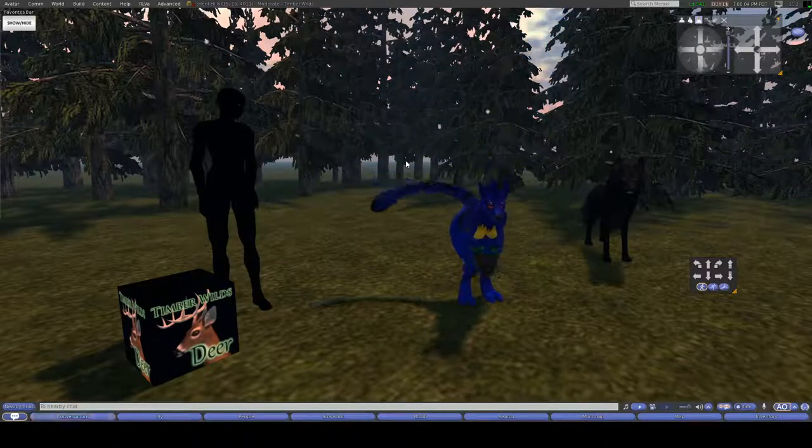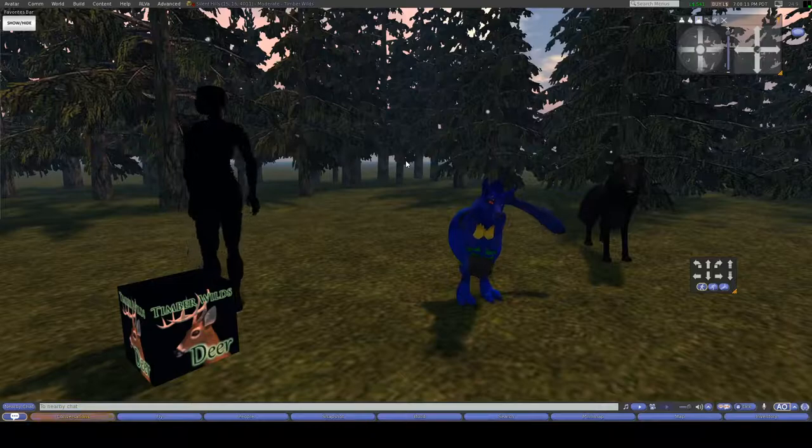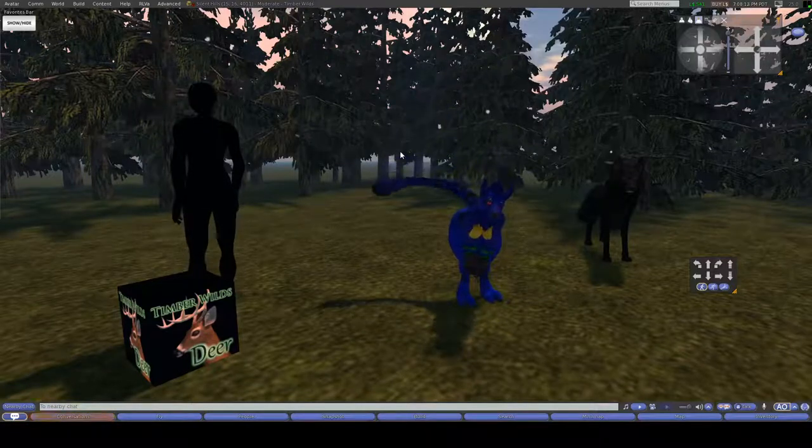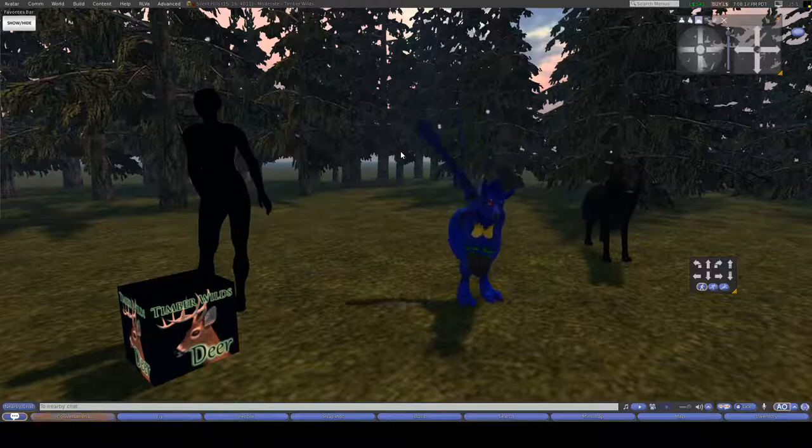I'm joined by Shades and Metal Wolf. Shades is this horrifying blob next to me, and Metal Wolf is the fancy doggo, and Shades is going to turn into a deer with me. So, the main sim for TWI is called Silent Hills.